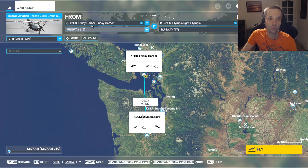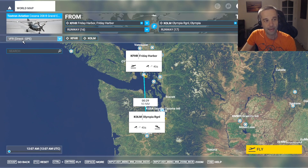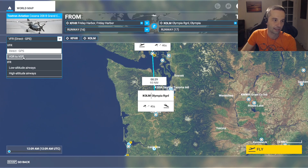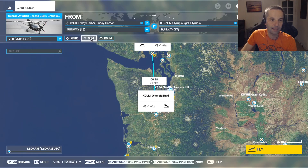I choose the from and to airports at the top, and automatically the game gave me a direct heading from one airport to the other. Since we're going to be doing VOR navigation, I can actually change this to the VOR to VOR setting. What it did is it added this VOR to the middle of my flight plan, which happens to be at Olympia Regional Airport. We'll be able to capture the signal from this VOR from Friday Harbor, but it's not super realistic. I'm going to show you how to tweak the flight plan a little bit to make it just that bit more realistic.